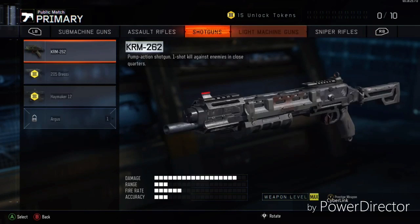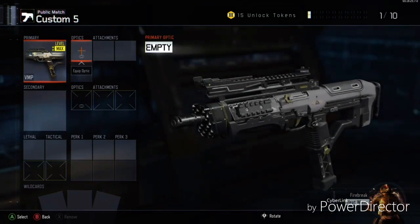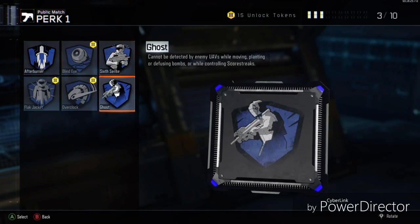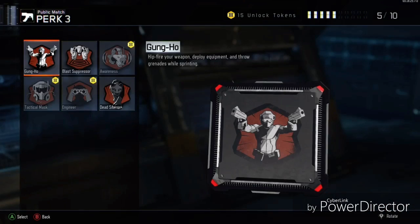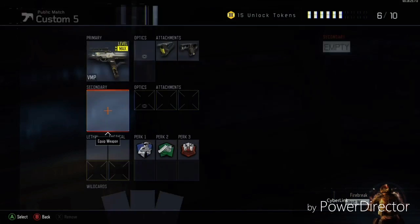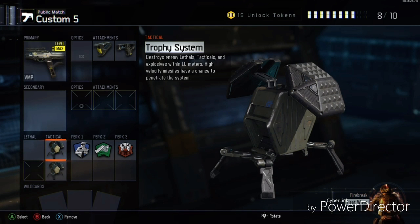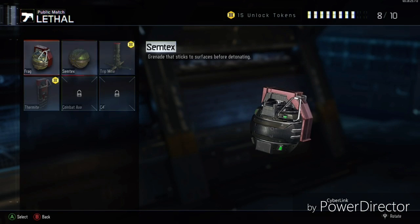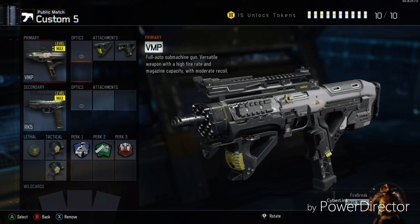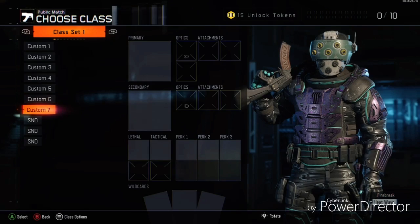For the next class we're going to make a Hardpoint class — you can use it for Domination but it's more specifically for Hardpoint. We're going to go with the VMP: Grip and Quick Draw, the only two necessary items for the VMP in my opinion. I'm going to go with Sixth Sense because I don't really care if people know where I'm coming from — they already know where I'm shooting from since I don't run Suppressor. Slap Double Trophies on there just because I love to sit in the hill and rack up points. I'll throw a Semtex on there and of course RK5 backup, Blast Suppressor, and Fast Hands. This will be my normal Hardpoint class.